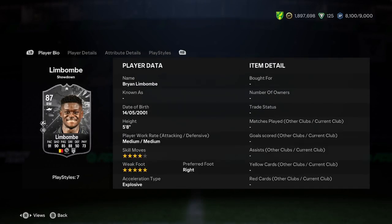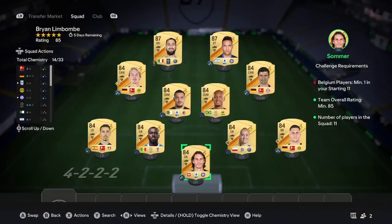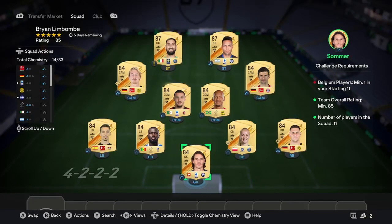It's actually a really good card. He's 5'8", medium, medium — he's not got high attack work rate, but that's okay. All you're going to need is an 85-rated Belgian player to complete him, so pretty cheap. This is going to be a really, really good card for anyone who wants to complete it.